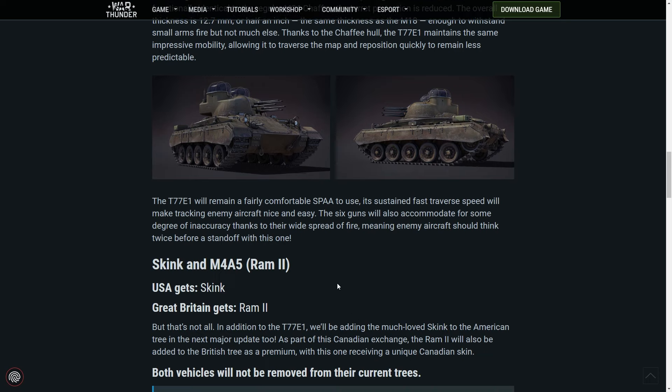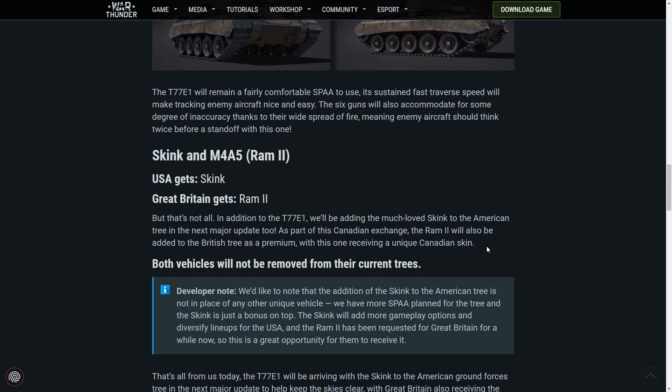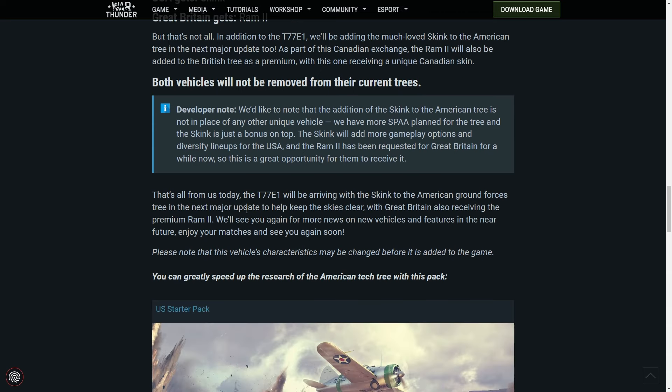The Ram 2 — something players have been requesting for ages to go to Britain — is finally going to Britain, because a lot of Canadian vehicles in the game are in the British tech tree, so it makes sense they get the Ram 2 as well. It will remain in the US tree and in the British tree simultaneously, and the one in the British tree gets a unique Canadian skin, which is a nice touch. As a reverse, the Skink also goes to the US tree to help them out — so America now gets a 5.3 AA, which I think the Skink is.